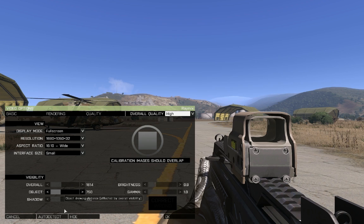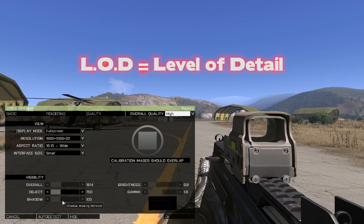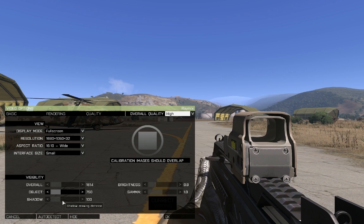Overall it depends on the type of map you're going to play. Most of the time a 1,600 meter visibility setting is more than enough. The Object slider controls how many objects to draw and will also affect the LOD — level of detail — of those objects. Shadow is something you'll play around with later; leave it for last.